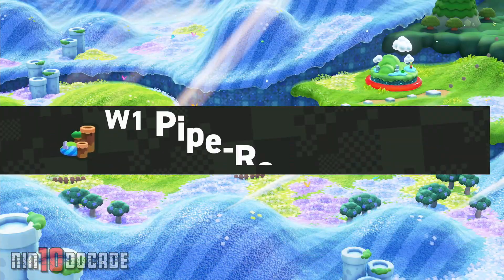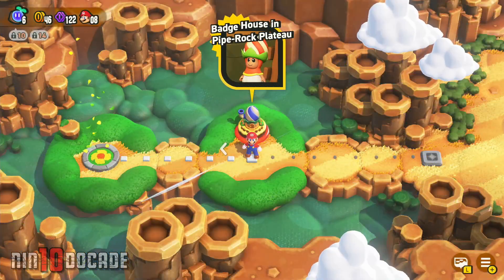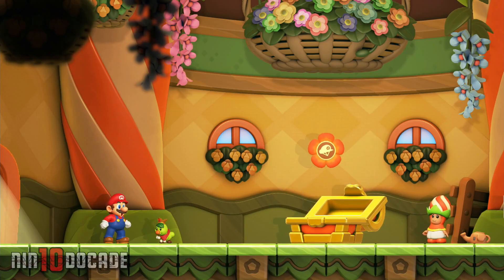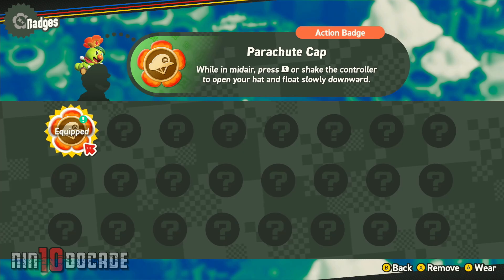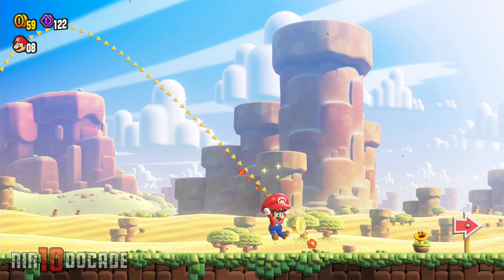Starting with World 1, Pipe Rock Plateau, you can get your first badge simply by visiting the badge house in Pipe Rock Plateau. Just go through the dialogue with Prince Florian and Poplin and you'll be presented with the Parachute Cat badge. Go towards the right and just complete the training ground to get familiar with your first badge.